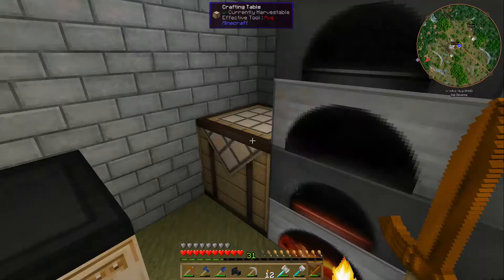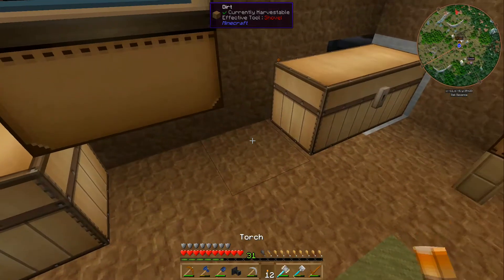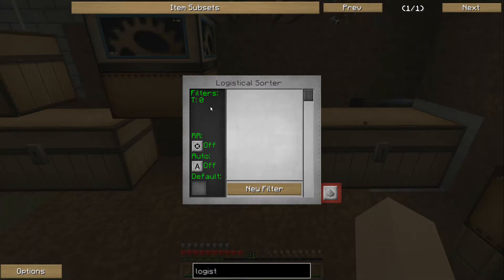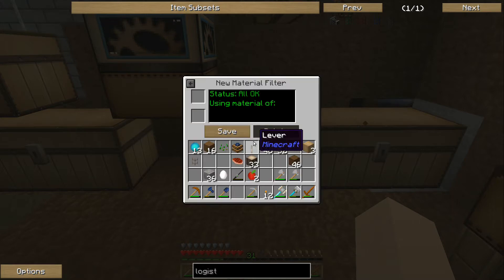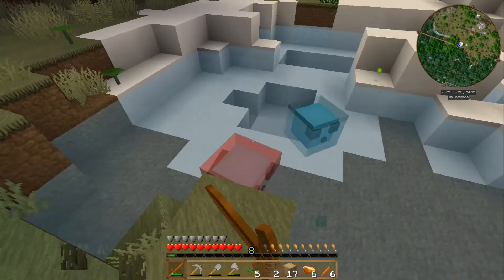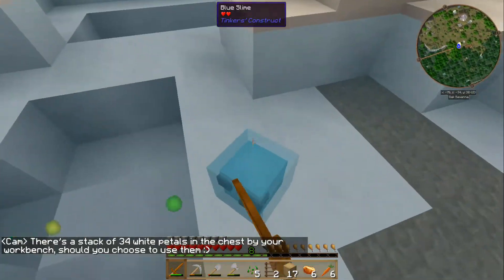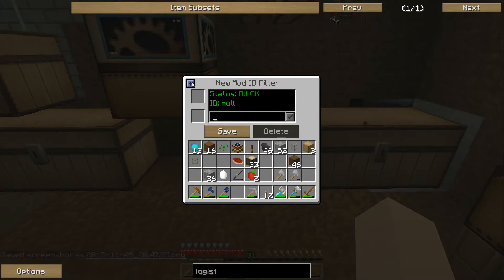Now I have a logistical sorter. If I put it here and click on it, I should be able to change its filters. So if I add a new filter — it is material type, I think. Using material of cobblestone. Nope, that's not what I want. What dictionary name is cobblestone? Maybe I used a capital letter when I shouldn't have?